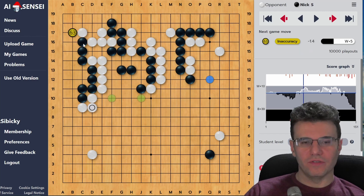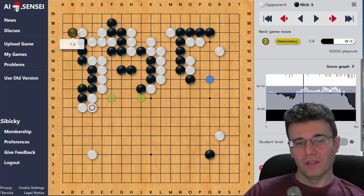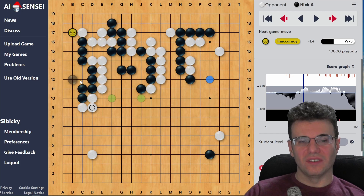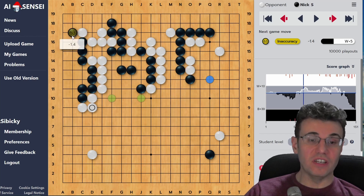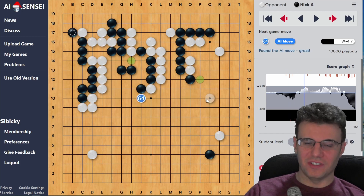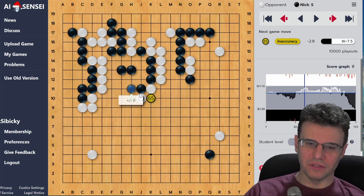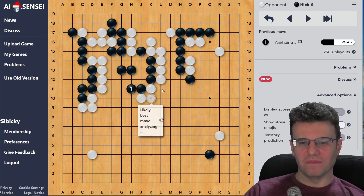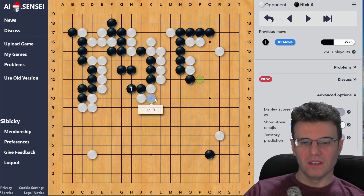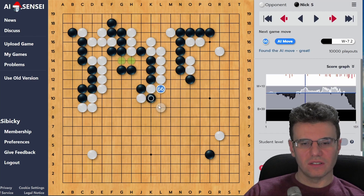I take this, which is another mistake - smaller but still a mistake. I don't need it to live. If I don't play this, white gets a bunch of sente against this group, and I didn't want to allow that. This move is huge in terms of point value - it turns a group worth maybe four or five points into one worth like 15 points. But there are more important things to do. White presses again with another double hane, and this is a subtlety I still don't quite understand entirely.